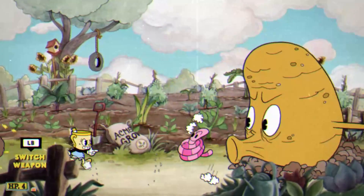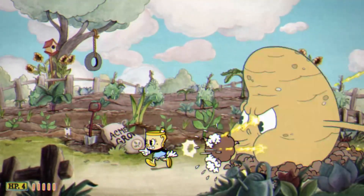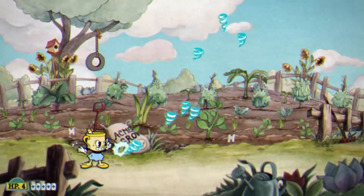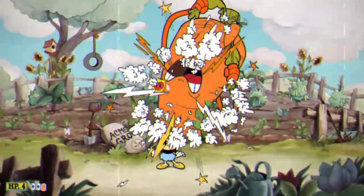Immediately I realized how much easier dash parrying is than the normal parries. I was able to build up a super in literally no time, except I forgot to change my super — the one I had equipped was the one that gave me an extra life, and I clearly didn't need an extra life for this fight. So as expected, I made quick work of the Root Pack, and I started to suspect that maybe Miss Chalice is easy mode.